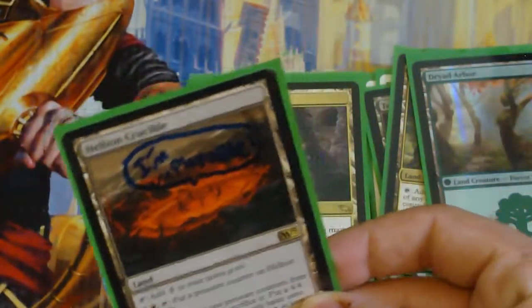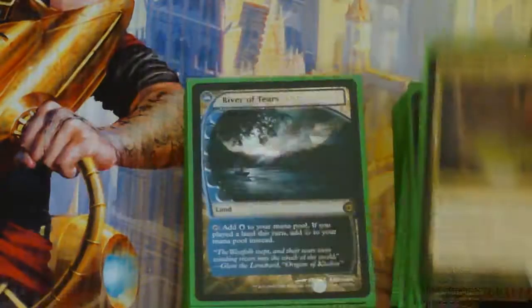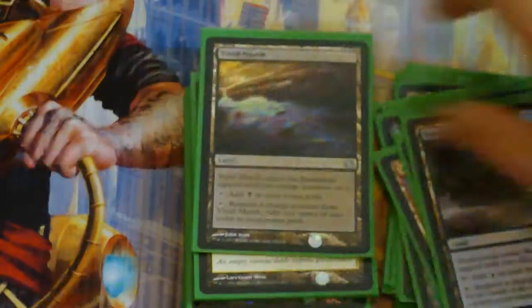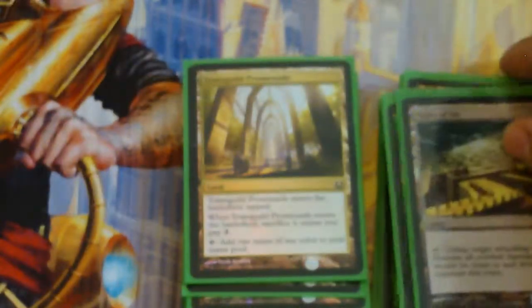Dryad Arbor, an Altered that says I'm Unplayable, Hell and Crucible — which is actually playable. Reflecting Pool, River of Tears, the Five Vivids, Blinkmoth Nexus stamped from the GP Gloomer Void, Foil Maze of Ith from the Vault.